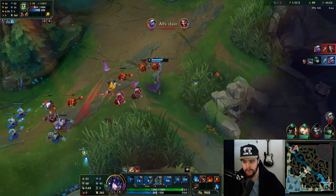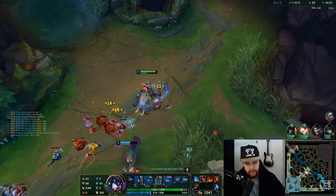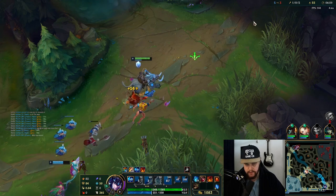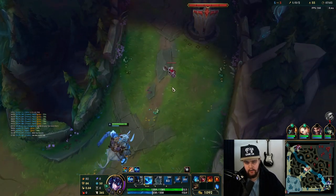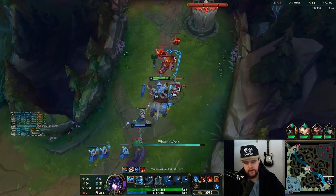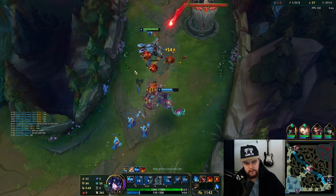I couldn't really kill the Amumu, but I already hit the assist on the Tristana so I wasn't too worried about going for that. If I can hold the Amumu at bay, I can just make something happen. I have to push this wave into the turret because I don't want it to freeze outside the turret for Draven — that'd be quite bad.